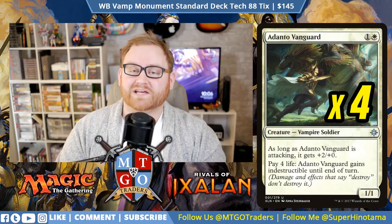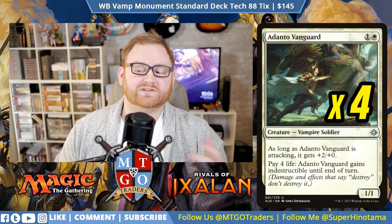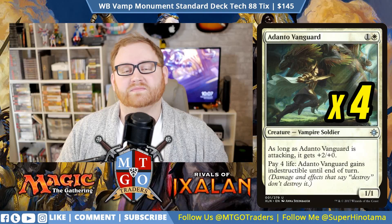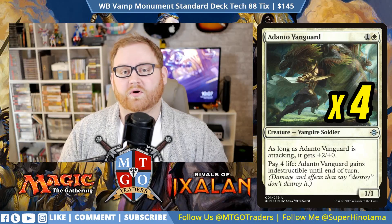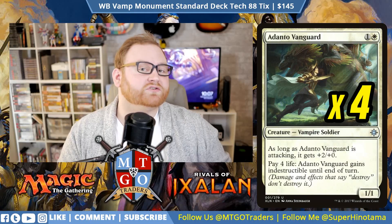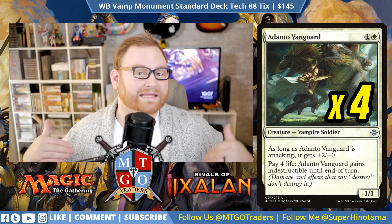Next we have 4 copies of Adanto Vanguard, probably one of the best Vampires in the format right now. It's a 2-mana 1/1 Vampire Soldier — as long as Adanto Vanguard is attacking, it gets +2/+0, and you can pay life to make it indestructible until end of turn. It's great in the early game for extra pressure, trading with key blockers, and it becomes ridiculous once we start getting it into the +1/+1 range thanks to all of our Lords.